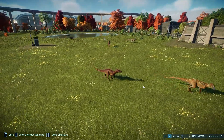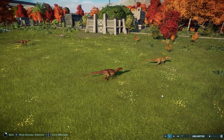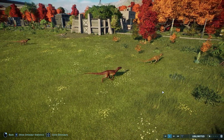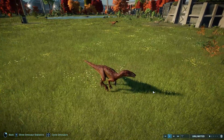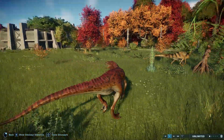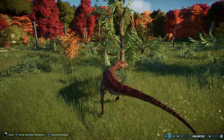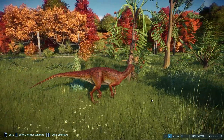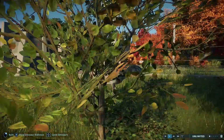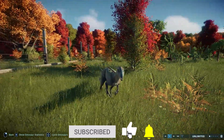Hey guys, what's going on? Welcome to another species showcase video. In this video we're taking a look at the Australovenator. Sounds like a transformer, not a dinosaur, but it's this guy right here — a lot smaller than I originally thought they were going to be. This is one of the new species coming to the game in the Late Cretaceous Pack that launches today. In this video we'll go over a little bit of the design, some animations, and then I'll show you the stats in the hatchery.